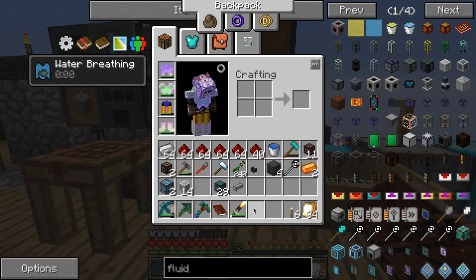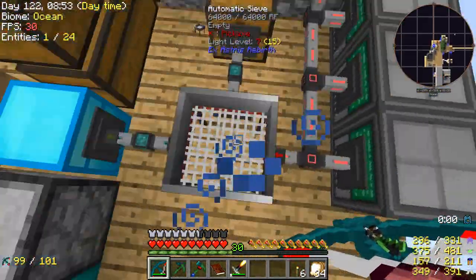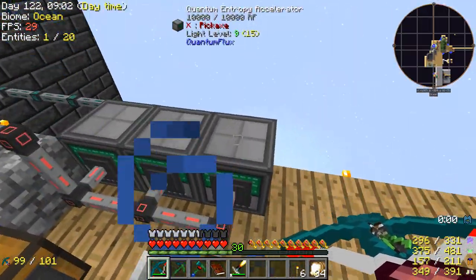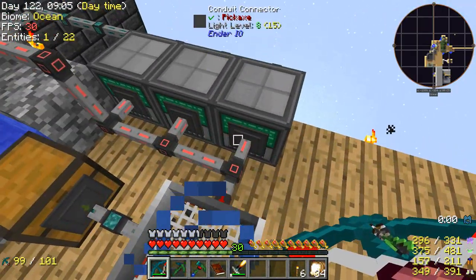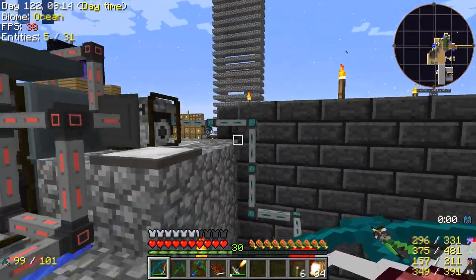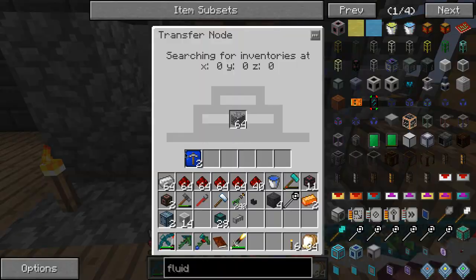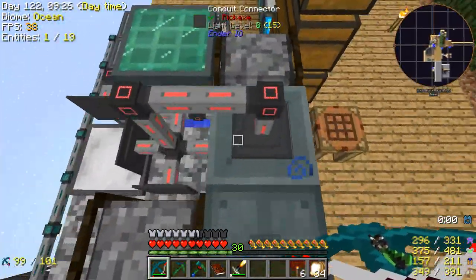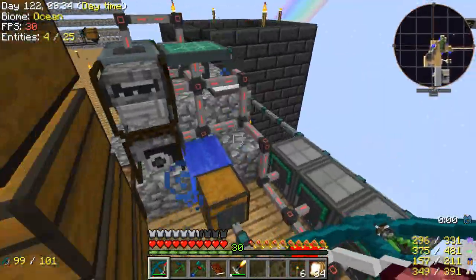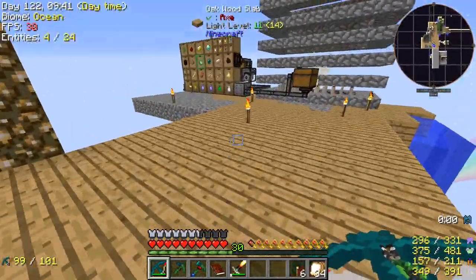What I've done is set up an auto-sieving machine here — put items in, they go in and come out. Got a few speed upgrades in here, got some more quantum entropy accelerators — just two more. They're being fed cobblestone directly from here, which is keeping up now because I have two world interaction upgrades in there. Everything is connected with the power stuff, so power is being distributed equally. Not enough power to do most things, but it is enough for many things.